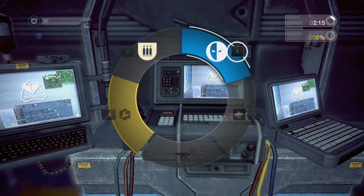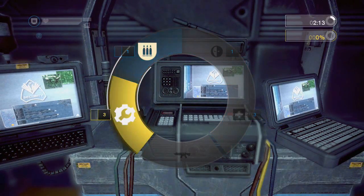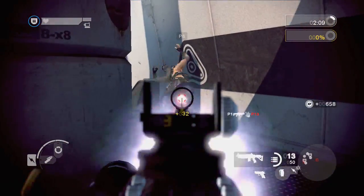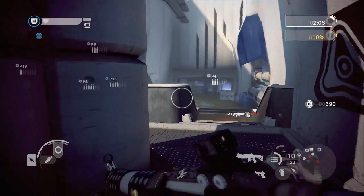While using the command post, you can see how many of each class is currently on your team. You can also see a teammate's class on the scoreboard and displayed over their head.